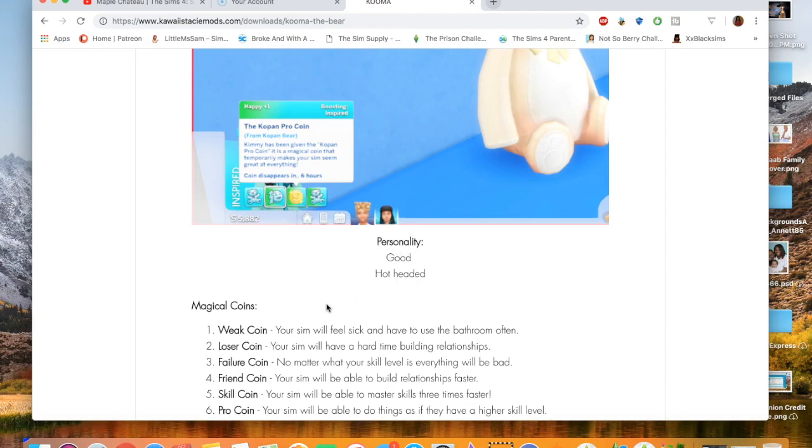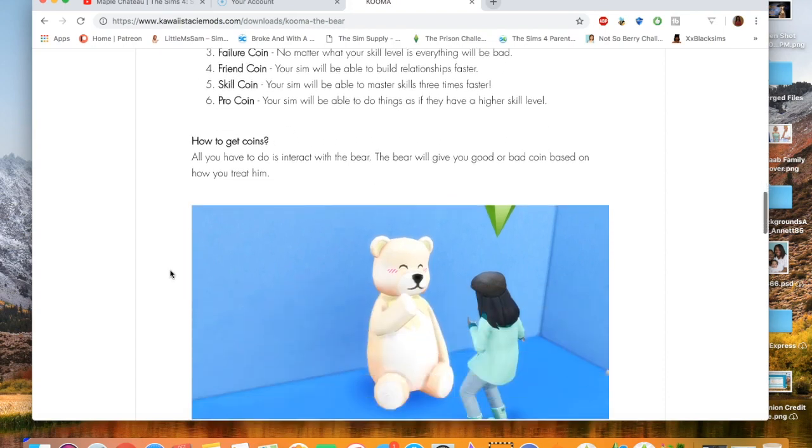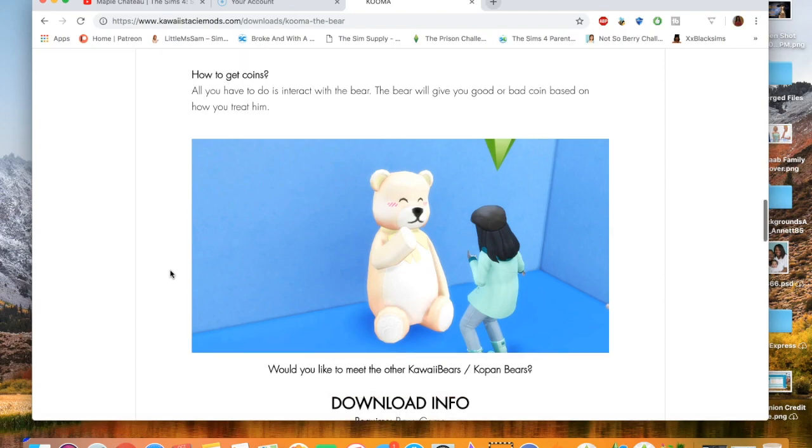His personality: good, hot-headed. She has a description of all 6 magical coins. You have the Weak coin, Loser coin, Farrier coin, Friend coin, Skill coin, and Pro coin. She goes on to explain how to get the coins — all you have to do is interact with the bear, and he will give you good or bad coins based on how you treat him.